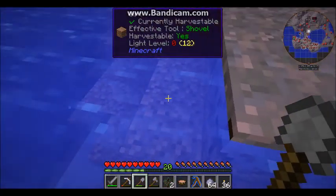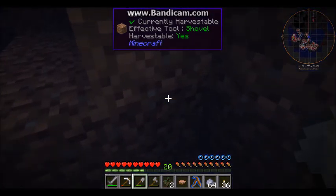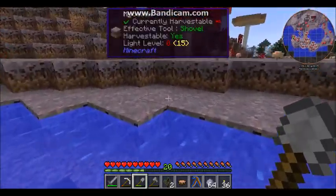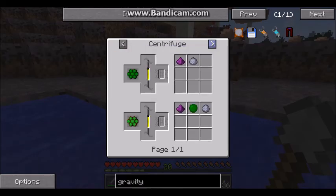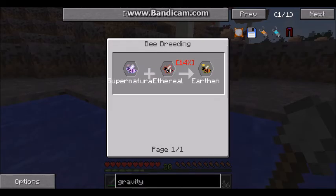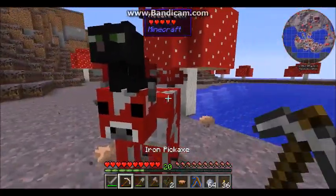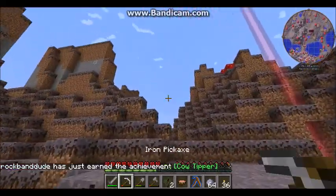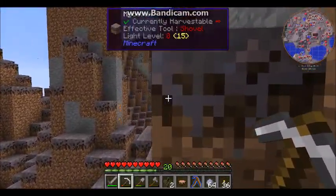Actually, it's not called an alchemy bag — it's called an alchemical bag, but I call it an alchemy bag. Because that's what I call it. I have no idea why I actually call it that. Earthy combs, earthen queen, supernatural plus ethereal — oh my goodness. One of my goals is to get every type of bee in the game.